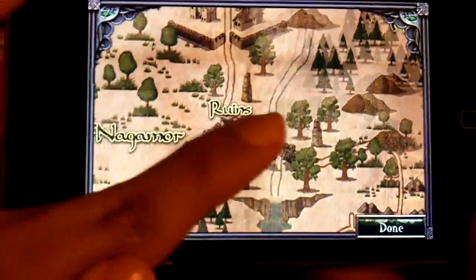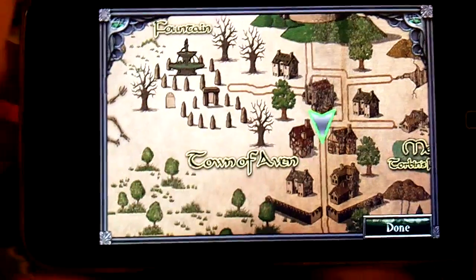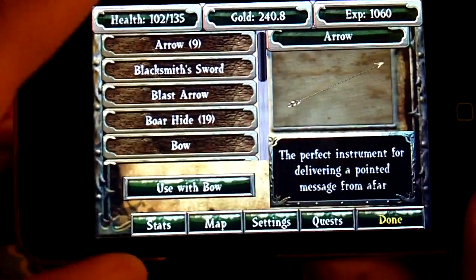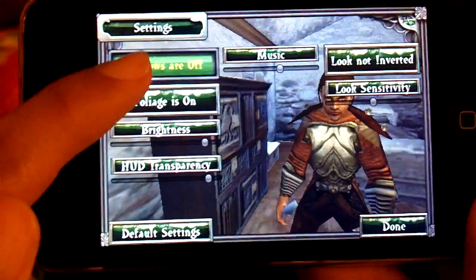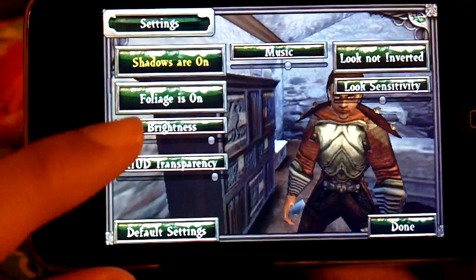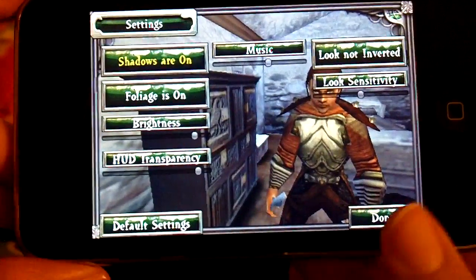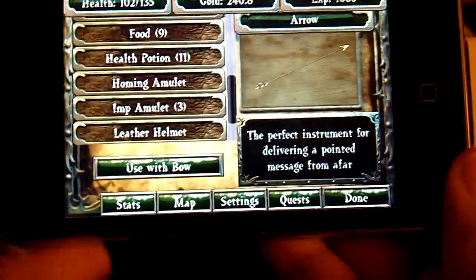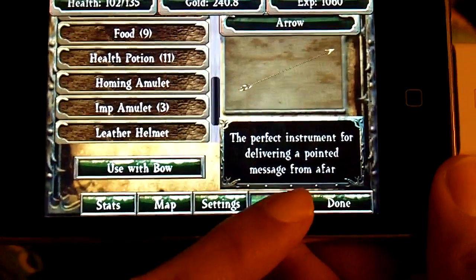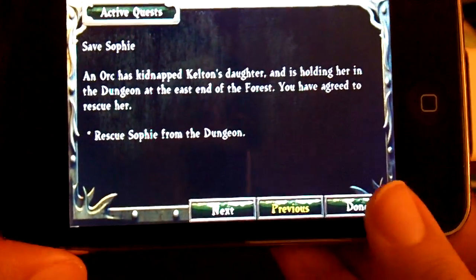Map — you drag it to look around the map, and this arrow shows you exactly where you are on the map. You click on settings to turn shadows on and off, turn up the brightness or turn it down, turn music up, and so forth. You also have quests — if you forget what on earth you have to do, you click on that to find out.